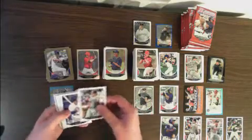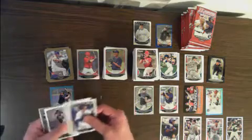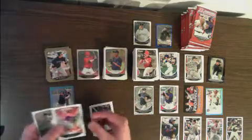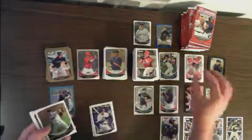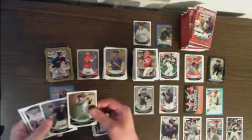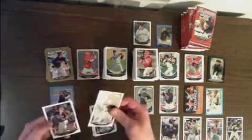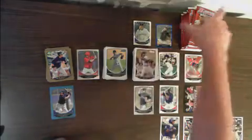Here's another Bryce Harper base card. Carlos Gonzalez gold. Roman Quinn, Phillies flag parallel. Lenny Linsky, Alex Meyer on the chromes. That's it for the blasters.